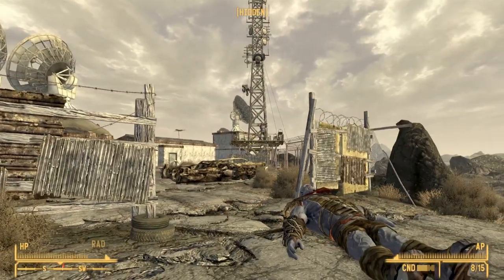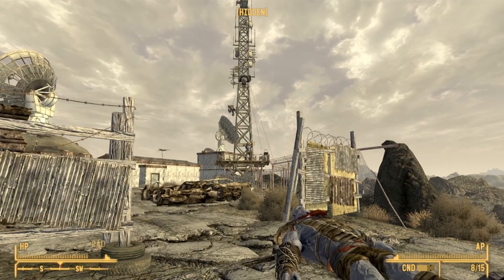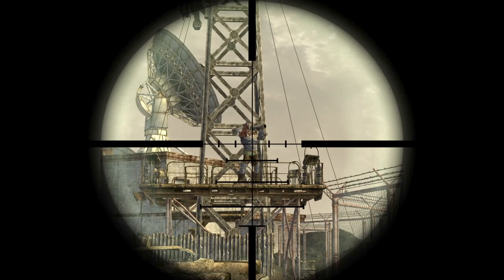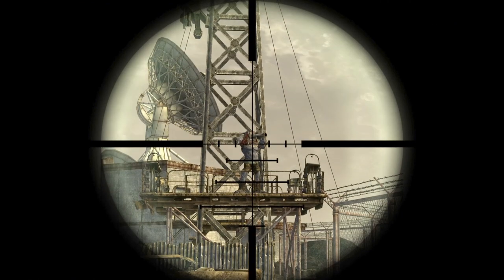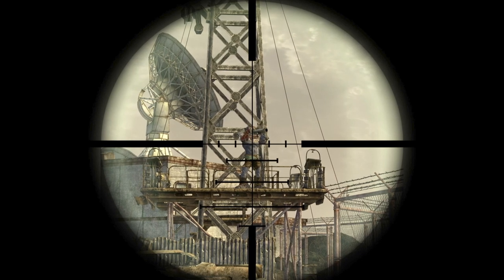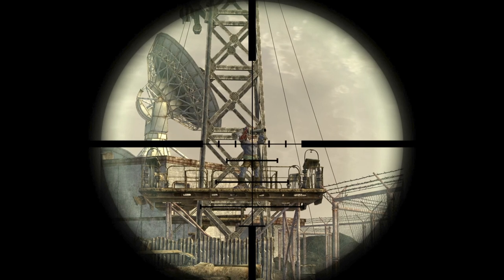Once you make it towards the end of Black Mountain, you will see this large tower. Underneath this tower will be the super mutant that is carrying Annabelle, the unique missile launcher. What you would want to do is try and take him out from a distance, because the moment he sees you he will start using Annabelle on you, which won't be very good for you.